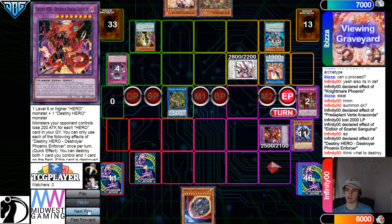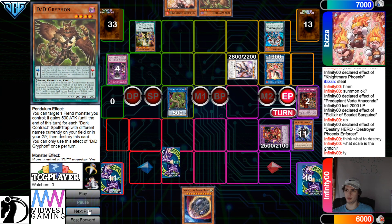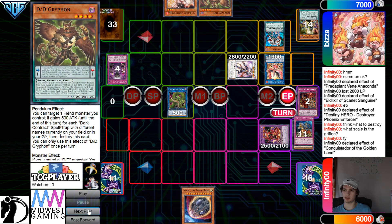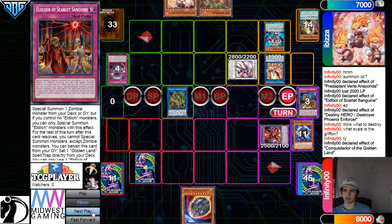Summon. Activate. Pay 2,000. Go dump Fusion Destiny, dump the bricks, summon out Enforcer. Now they're going to activate Scarlet, banish, go set Conquistador. Then Enforcer will be able to destroy Conquistador so that way they can get the Scarlet, which gets to the Eldrush engine quicker.